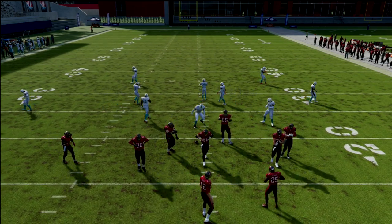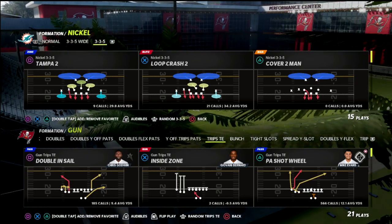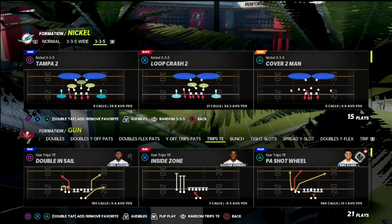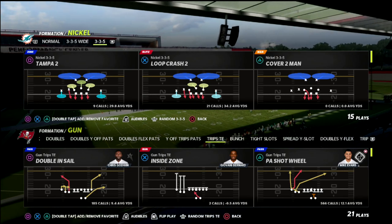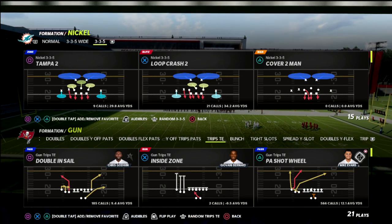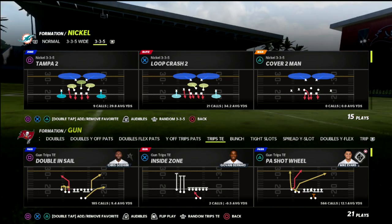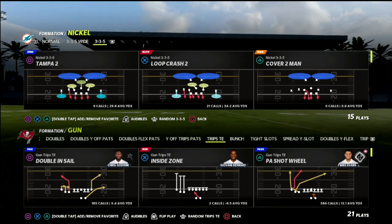In today's video I'm going to be breaking down one of my favorite routes from trips tight end that is going to allow you to obliterate the meta coverage you're going to be facing in this year's game — the trips tight end Mabel coverage, one of the most popular defenses in the game. With the 30-yard cloud, we're going to show you how you can beat 30-yard cloud flats over the top and get huge gains for your offense.